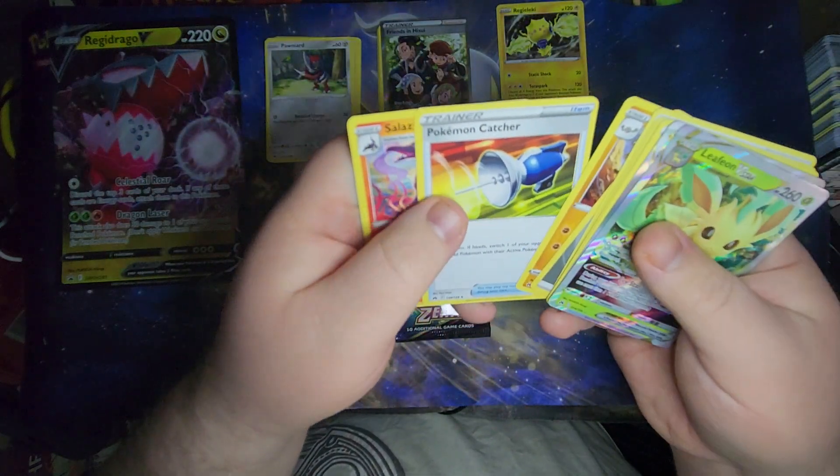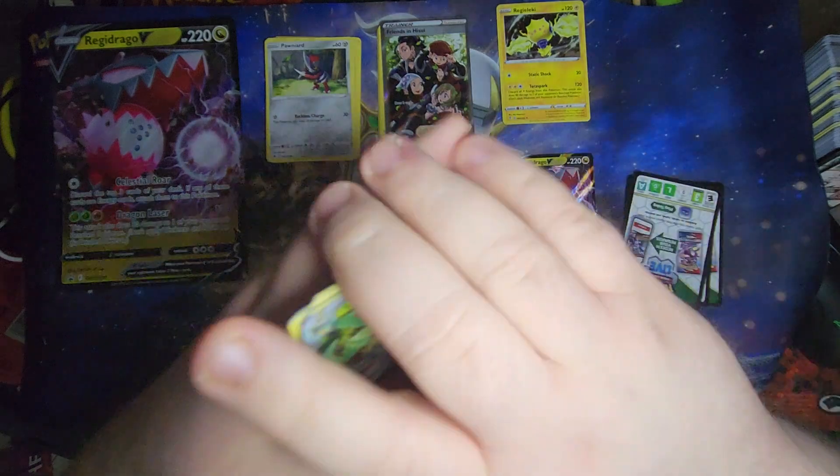Also from pack three: Energy, Graveler, Pokemon Catcher, and Salazal.